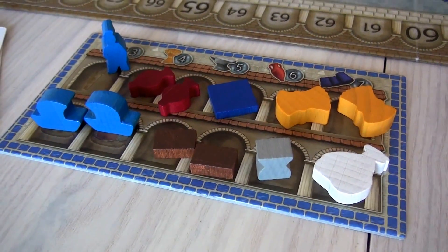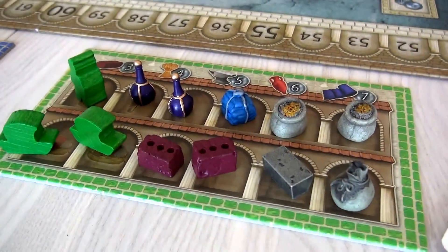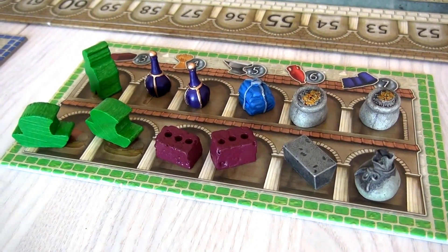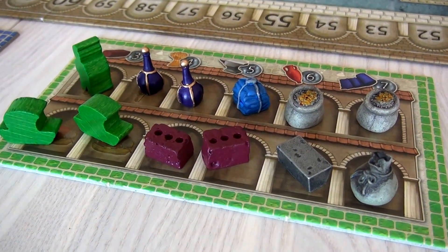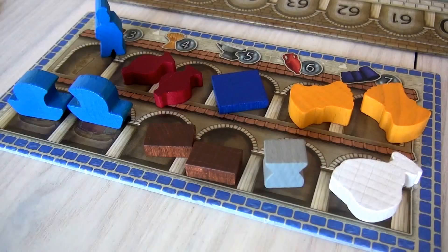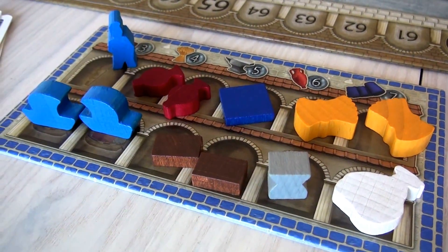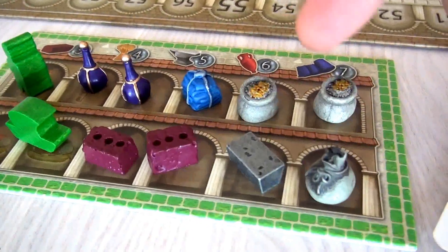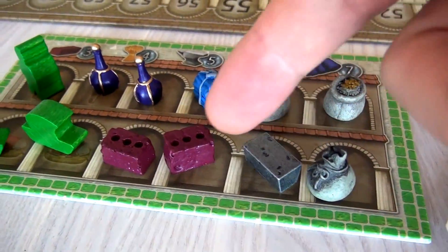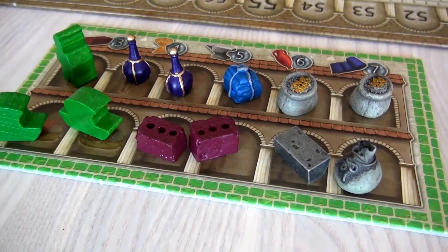It gives him a lot of choices. But what if he were this player? As you can see, the exact same resources, but a much cooler, more atmospheric layout. Let's compare once again — the wine and cloth and food and salt, tools and clay with the wine, cloth, food, salt, tools, and clay. Very, very cool.